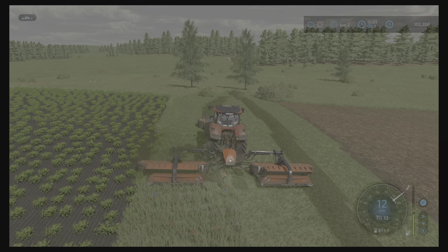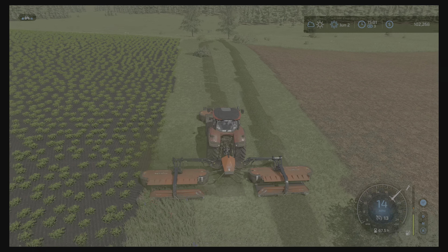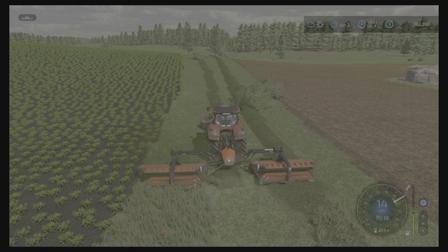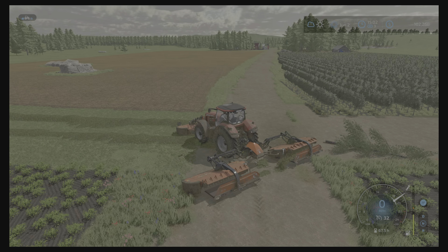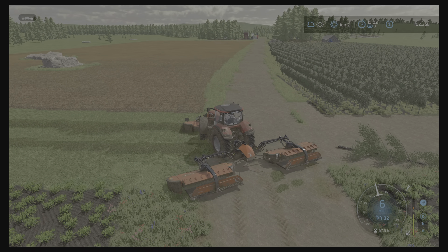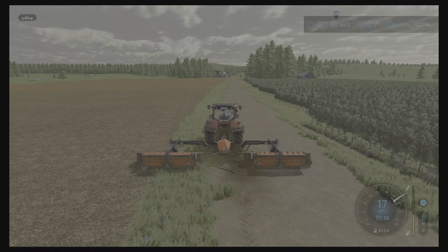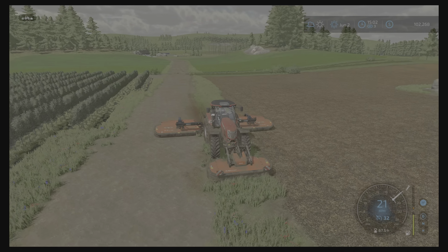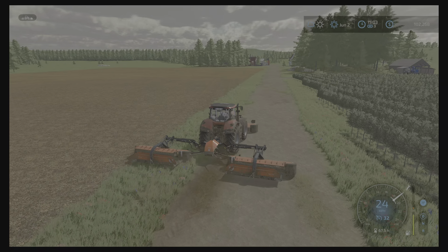I want to be right up against it, working right up to the edge. Get that turned off, the front one turned off, and we'll go and do this bit down the bottom as well. Like I said, it's just there to show where our track's going to go. It's a lot easier to see at this scale than trying to put it through where the grass is fully grown.